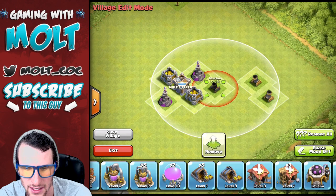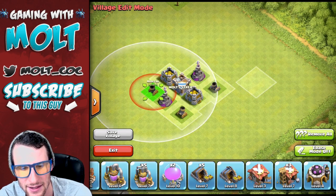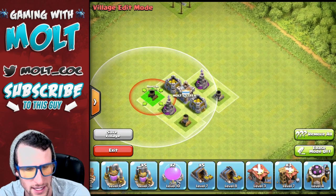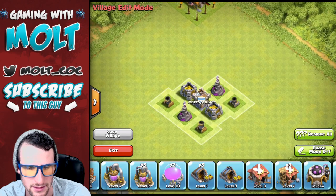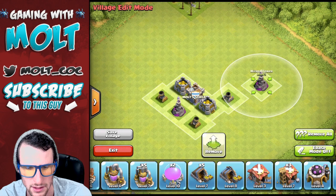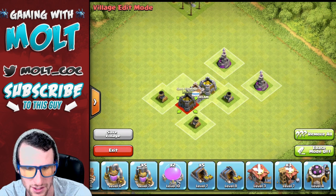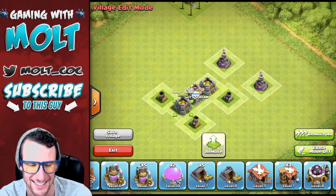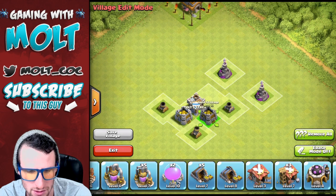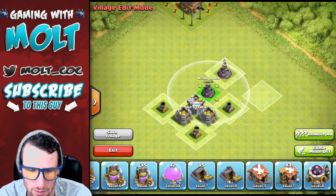Now we're bringing in our mortars. Let's put those like this, like this, and like that. Does that look even? It does, but the wizards are throwing me off. We'll move these out and put the gold storages like this — there we go, that looks a little bit better. Now we'll bring in our wizards.